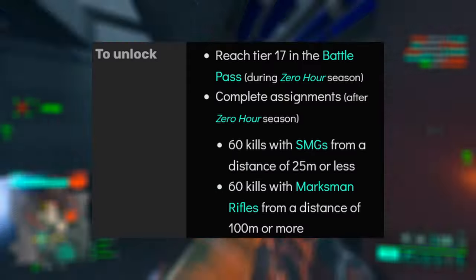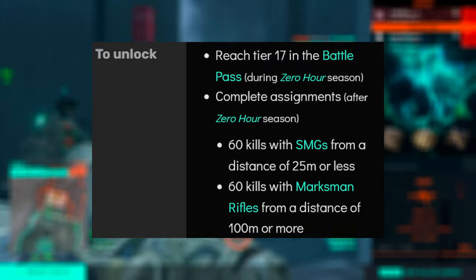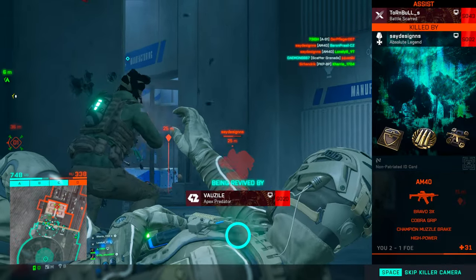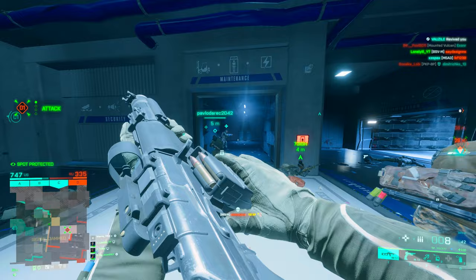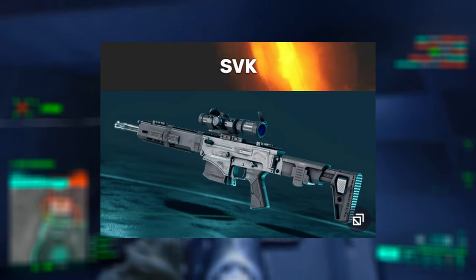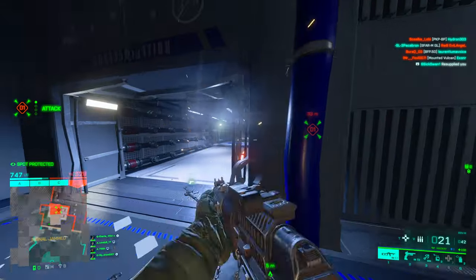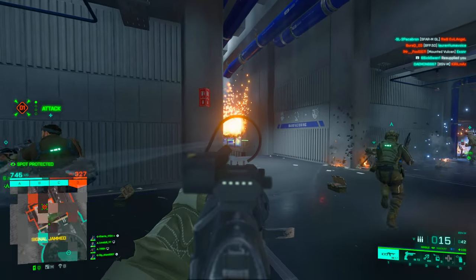What do you need to do to unlock this gun? First, you need 60 kills with SMGs from a distance of 25 meters or less, and 60 kills with a marksman rifle at a distance of 100 meters or more. This might be a bit harder, but I'd advise you to use the SVK with high power rounds since it's a two-shot up to 125 meters, which should make it easier.